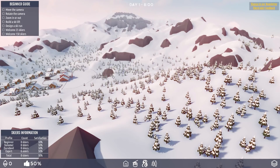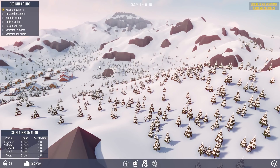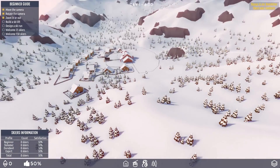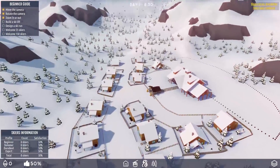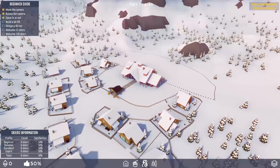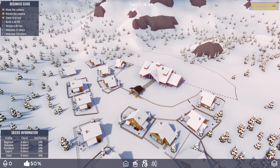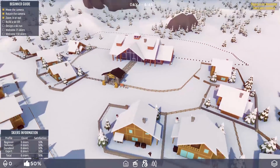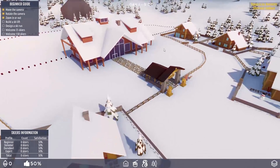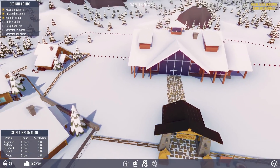Okay, so the game has loaded up. It's day one at eight in the morning and we've got a little beginner's guide up in the corner. Moving the camera, rotating and zooming in and out — all mouse and WASD keys and all that kind of stuff. We've got ourselves a little kind of ski resort with the little chalets, which is lovely. And then that thing — whatever that thing is called. The ski centre. I'm just going to call it the ski centre.